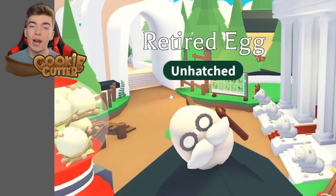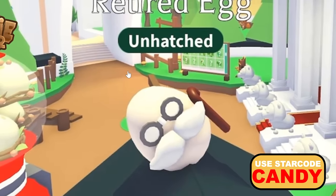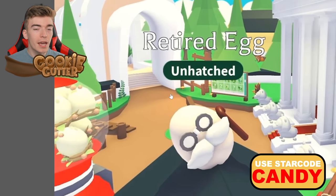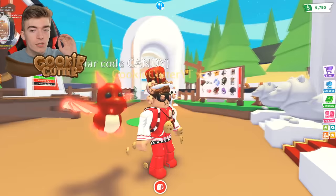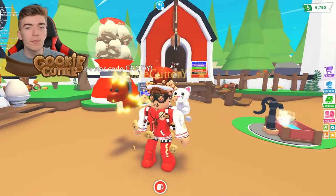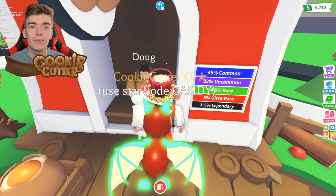you will need to use the brand new egg called the retired egg, where all of the pets that are currently inside of the cracked egg, royal egg and rare egg will be updated, but the old ones are going to be placed into the retired egg. So today, we're going to be discovering what types of new pets we're going to be able to hatch from the cracked egg when this update comes out.